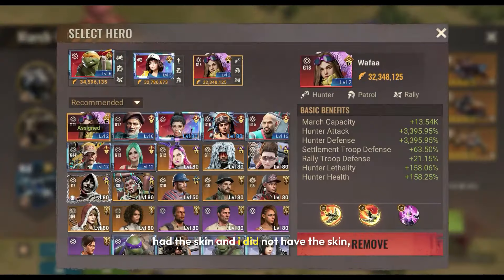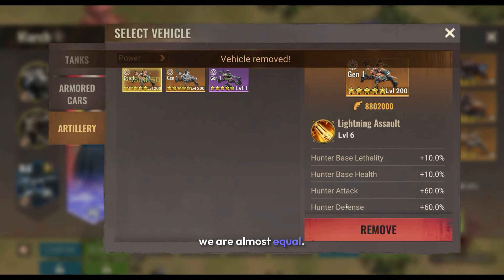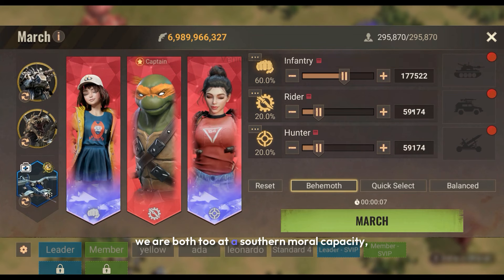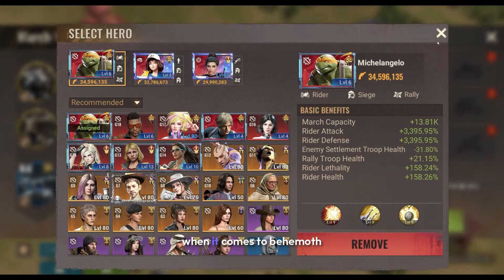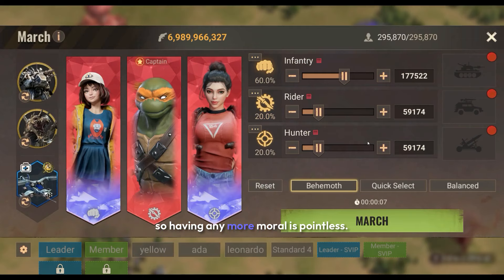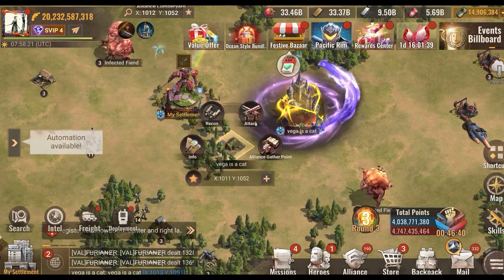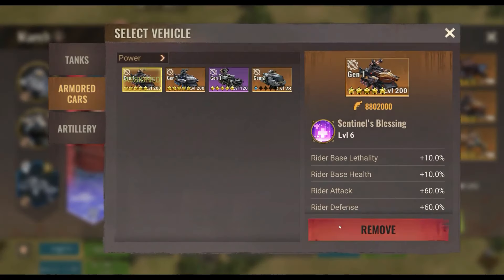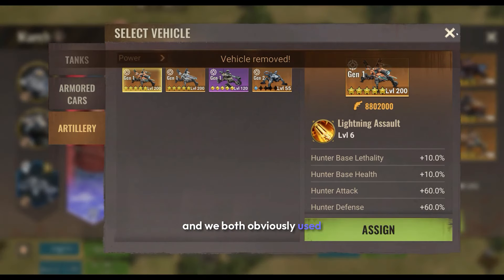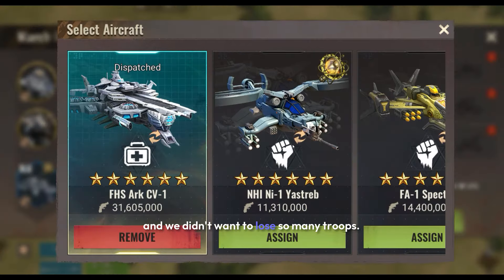Toko had the skin and I did not have the skin. When it comes to the battle, we are both at maximum morale capacity, so none of us had the advantage of having extra damage when it comes to behemoth or morale — having any more morale is pointless. We both removed tempest and vehicles to make sure nothing would affect our results, and we both used minus-wounding plane because the test was going to be very costly and we didn't want to lose so many troops.